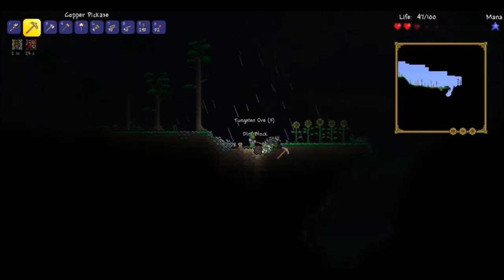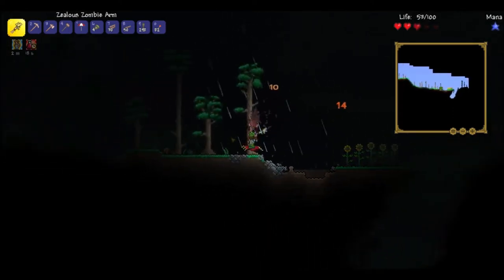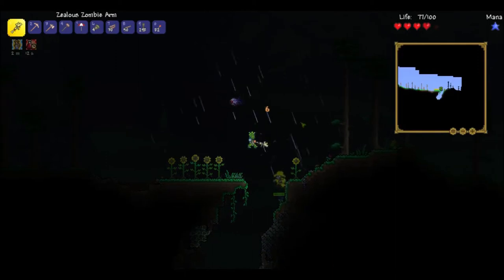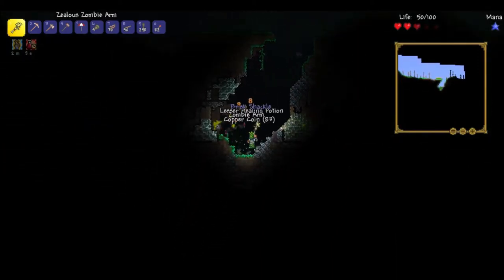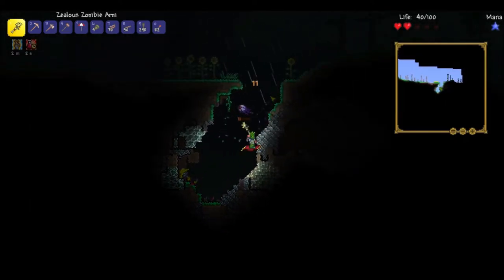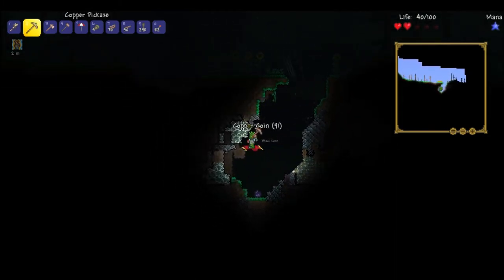I think this is actually really lucky for me right here. I think I see a lot of tungsten down here — this is surface tungsten, not nearly as common as surface iron or tin, but here we are. We got a little bit of tungsten. So tungsten will let me mine meteorite, which is gonna be probably the first full armor set I go for. Meteorite armor is really nice — it's very easy to get a hold of, especially when you have the Demolitionist.